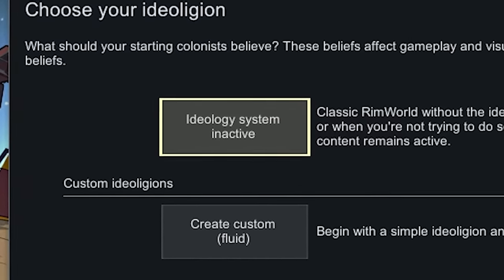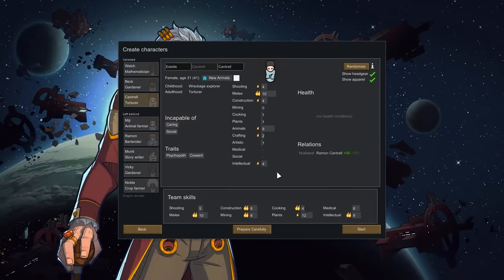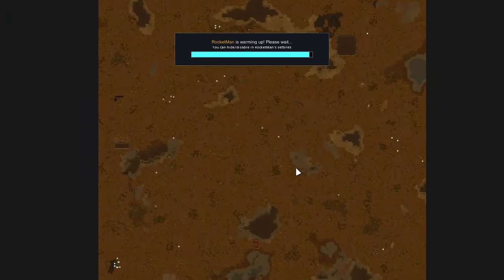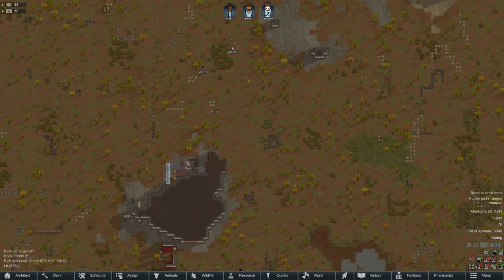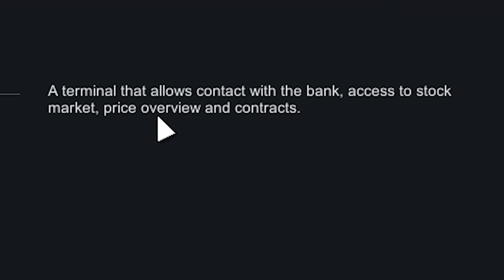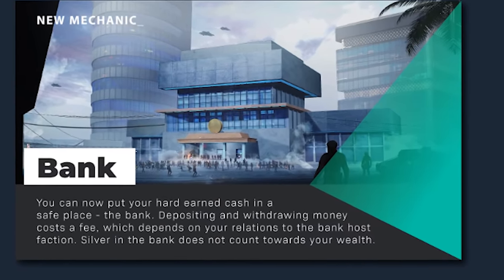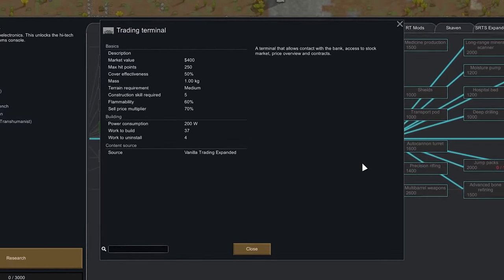I'm also not going to be using the ideology system, because it's not really all that necessary. In terms of our colonists, we really want intellectuals, so we have two intellectual passion people right here, and then one person who's just good at the other stuff that we need. Like most mods in RimWorld, to really get going we need to get down the research tree. The main thing we need is microelectronics, because it unlocks something called the Trading Terminal, which allows access to banks, stock markets, price overviews, and contracts — but we really just care about the banks. It also has some mechanics that allow us to absolutely destroy the economy of this game, which we're going to be doing as soon as possible.